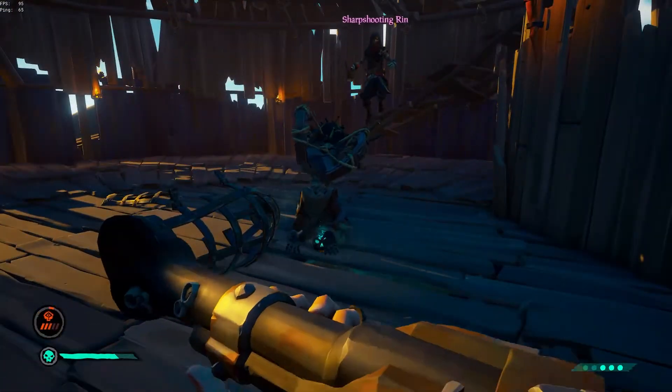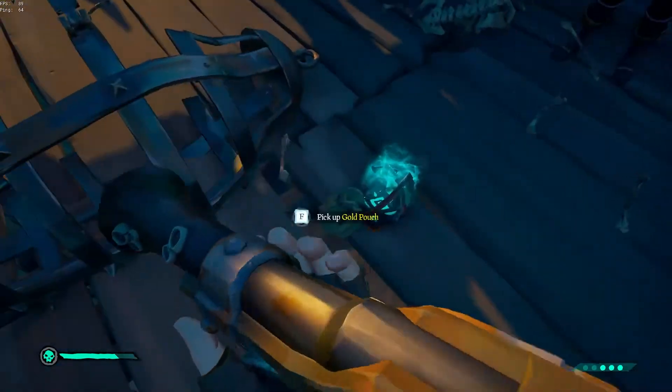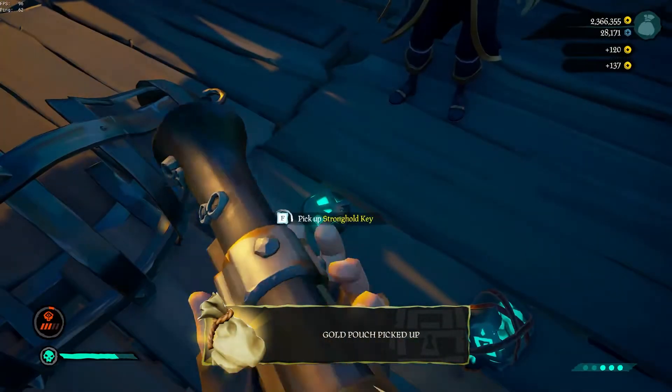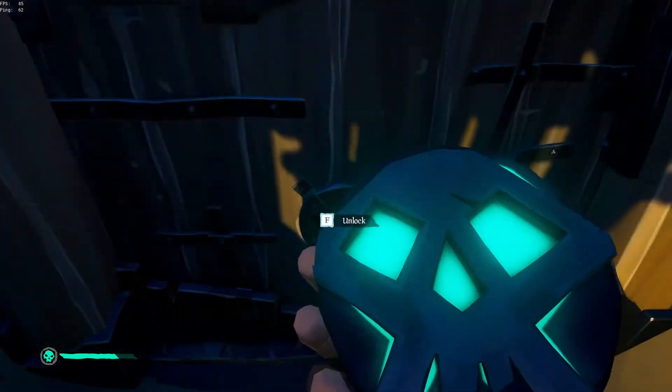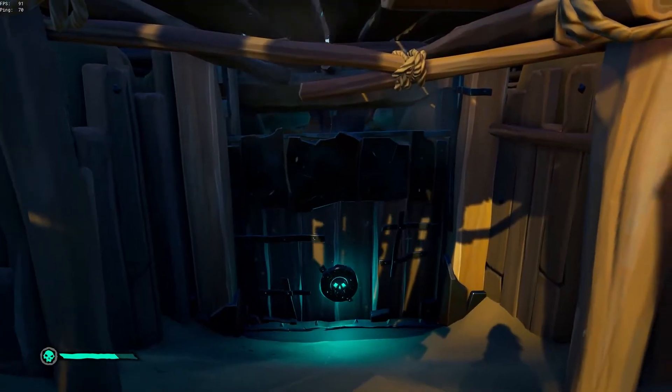Now that you've defeated the boss, double check to make sure there aren't any incoming ships or tuckers on the island. A dead giveaway will be a floating mermaid in the water. Once you are sure the coast is clear, it's time to pick up the key and reap your reward.